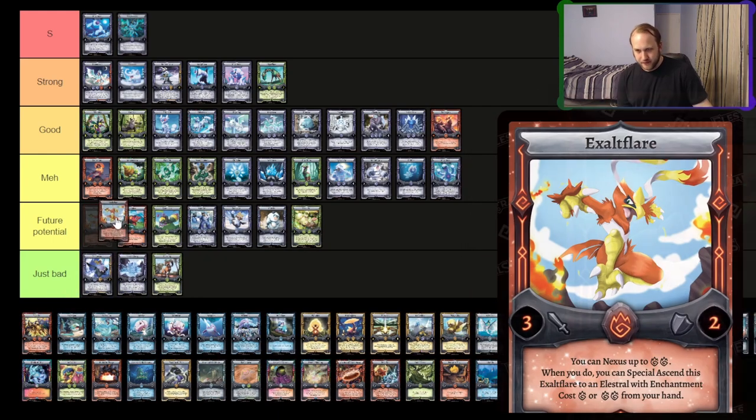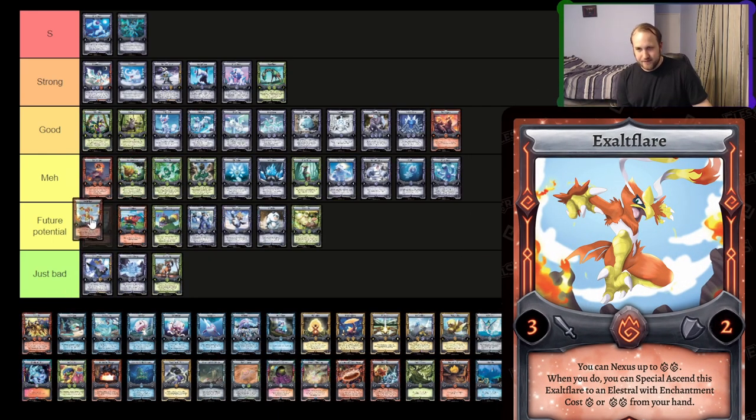Exalt Flare — I think this is a future potential card. I don't know if there's enough right now to make Exalt Flare worth running consistently, and we need a better fire divine rune for it than Hephaestus. If Hephaestus gets better or we get a new fire divine rune, Exalt Flare I think will do better. And some more two-drops that are worth going into besides Lavalith, Cap Refume, and Leonite are your targets. Waspire combo is a potential — again, potential.